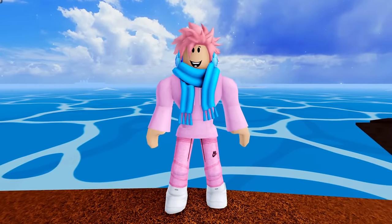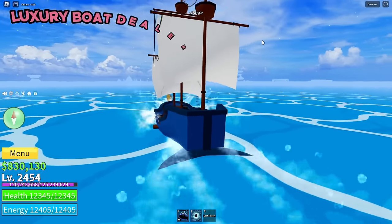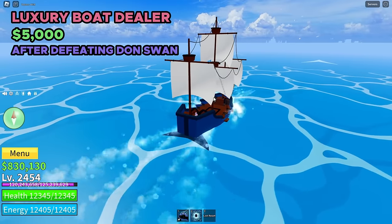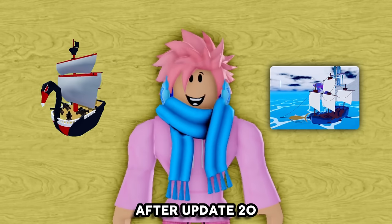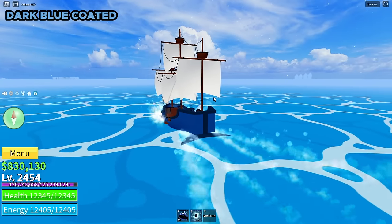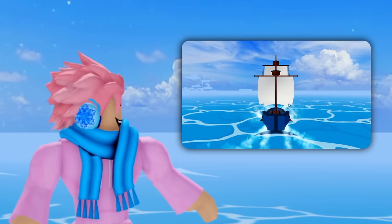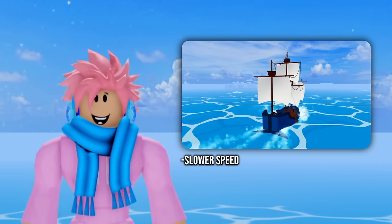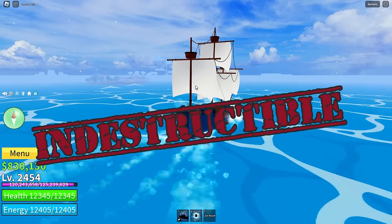Moving on, the next boat is called the Guardian. This is another boat you can only get from the luxury boat dealer and it costs 5,000 belly to buy. You can only get this after defeating the Dawn Swan boss. This boat is actually a replacement for the Swan Ship, and the only difference after update 20 is that its size and name changed. The appearance is cool — it's a dark blue coated wooden boat with a total of seven cannons and a huge fin on its side, kind of like a swordfish. Compared to the faster boats, it is noticeably slower, but it does have 2,500 health, making it one of the most indestructible boats in the game.